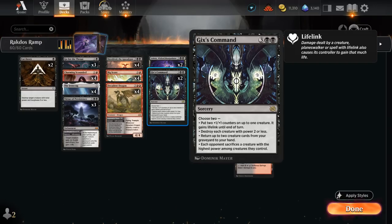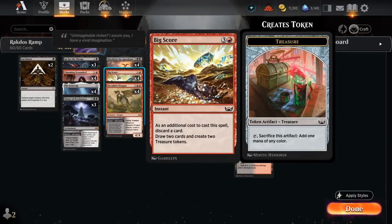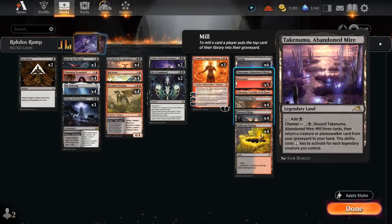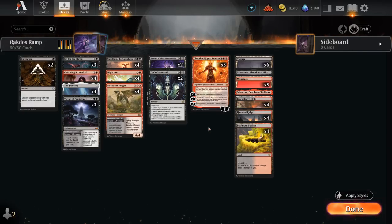I should also mention that Ironcrag is legendary, so if we draw a second copy we can discard it to Bigscore. Once we play a legendary creature like Shielded, we have the option of transforming Ironcrag into a differently named equipment that equips for three mana giving +3/+3, at which point we could play another Ironcrag since they have different names. One disappointing thing about Wilds of Eldraine is that it didn't give red-black a creature land, which is potentially a weakness for red-black midrange going forward. We still have Abandoned Mire and Crucible offering utility and plenty of red-black dual lands for mana fixing. That's our deck — now let's jump into some games.